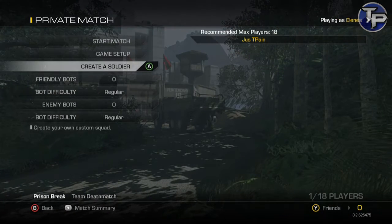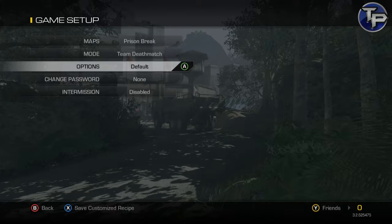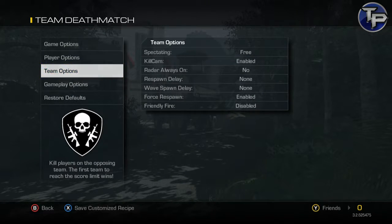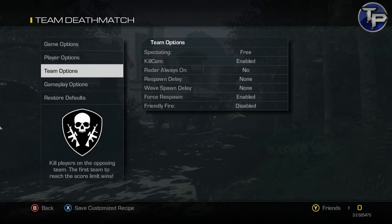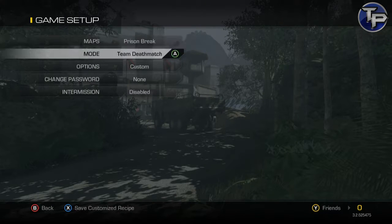Pick a random level, go to game setup options, go to team options, spectating — put it on free. I'm on PC too, using a stats controller as always. Yeah, spectating put that on free, team options, pick whatever map you want.